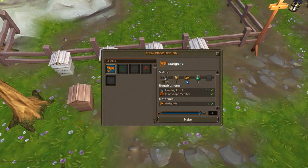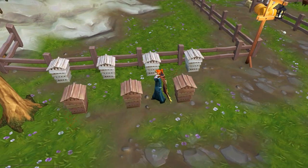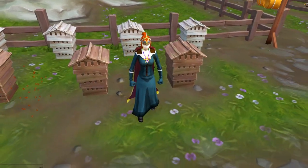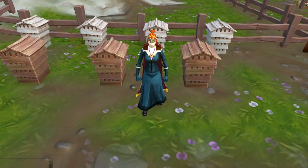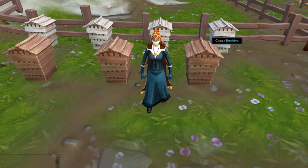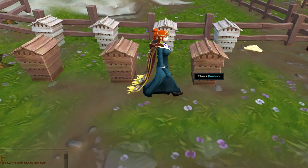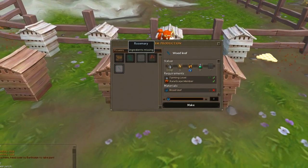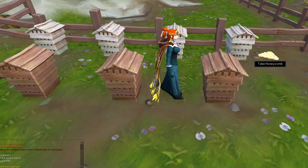For each ingredient that you put in, you get a different type of result out of it. The snapegrass is supposed to produce sweet honeycomb — that was the question asked of me, how to get sweet honeycomb. So I put in the snapegrass, and after you put your ingredients in the hive, if you click on the hive and get the option to insert things, then the beehive is not ready.